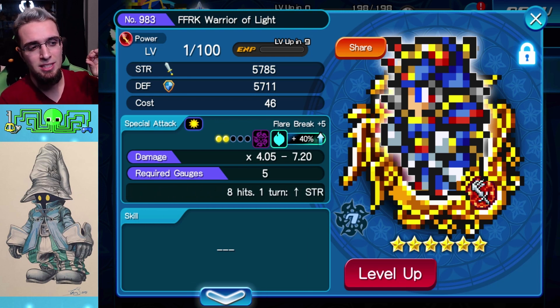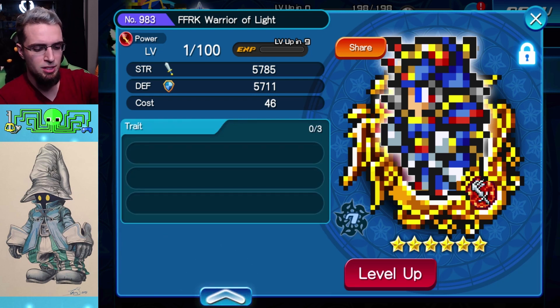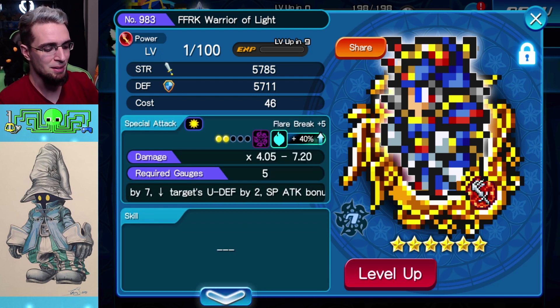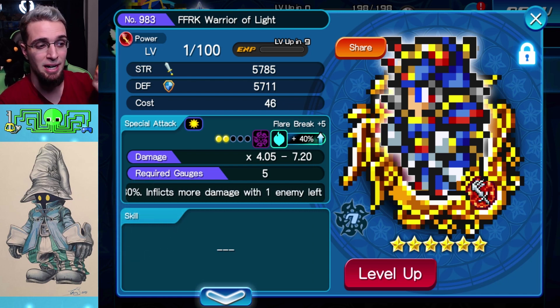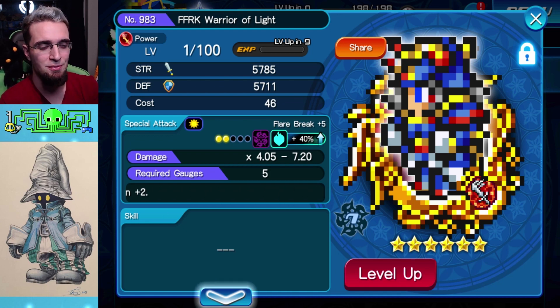Extra attack is hands down the best trait to get on this metal. As much as negative 60s increase your power by going through enemy defense, extra attack is better. I really want this metal with extra attack because of that built-in upright defense down by 2, which is so good — in one metal you get defense down and an extremely heavy hitter.